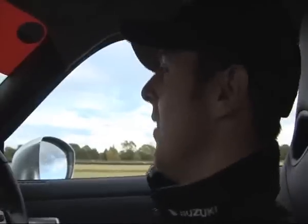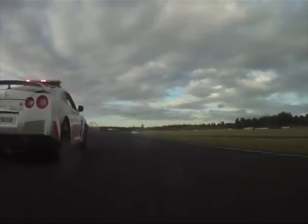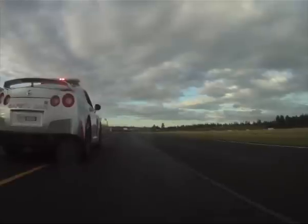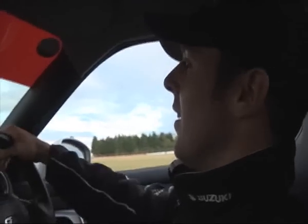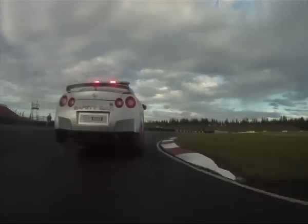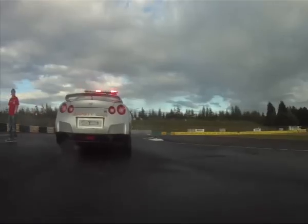We're on the start finish line, and flat out up to fifth gear. Once you see the yellow lines in the pit lane exit there, it's hard on the brakes and down two gears. Just clip the kerbs on the way in, and then squirt the power on, running over the kerb in there, just missing that post.